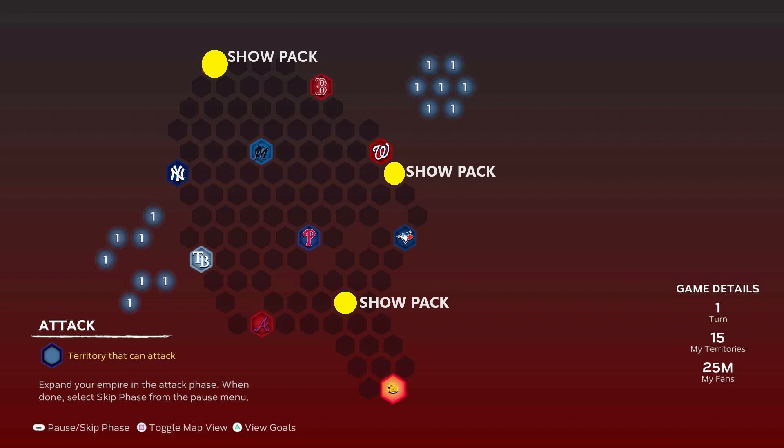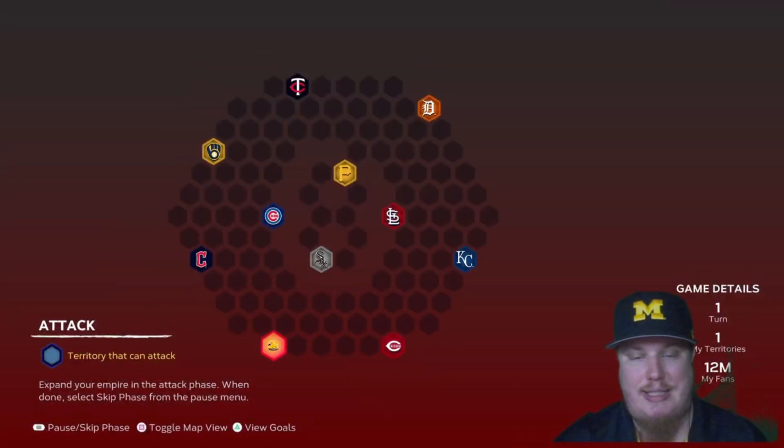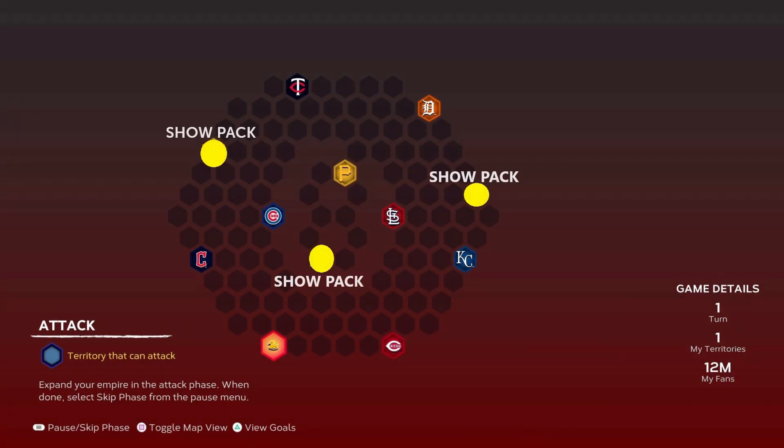Moving on to the Central map — again, same goals. You're going to be playing all five American League Central teams and all five National League Central teams. I'll show you on screen where those hidden rewards are: again three Show Packs hidden on the map. You should be able to get this done and get these packs in your inventory as quickly as possible.